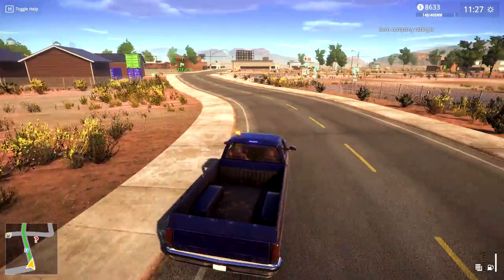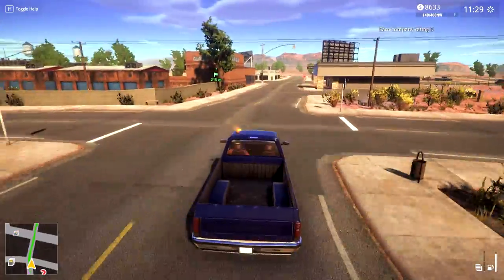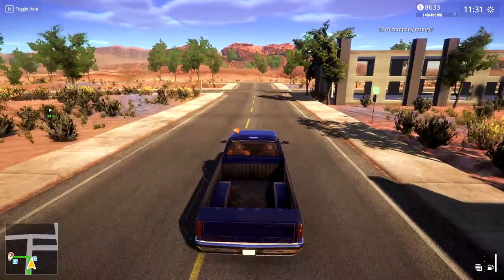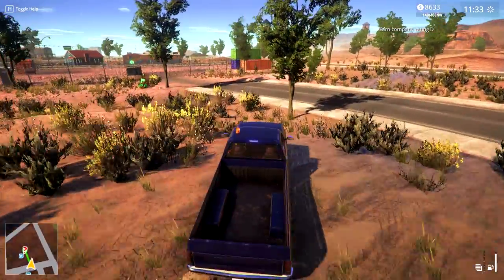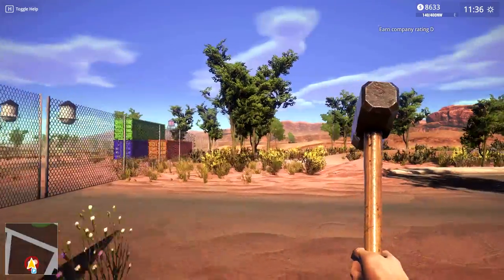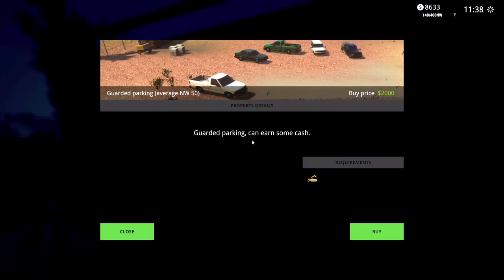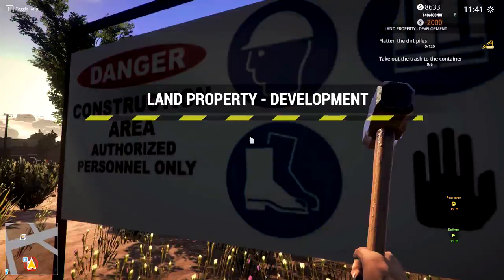We make money and then we've got to buy properties and then fix up those properties to make our company look like it's epic - that's the idea. The truck works pretty good on the road, but when it comes to turning you've got to slow right down, which I guess is normal. Let's jump out of here. We discovered Guarded Park - okay let's buy this thing, shall we? This is pretty cheap. Guided Park - we need a bulldozer for this, and then flatten the dirt piles and take out the trash. Accept - let's go!